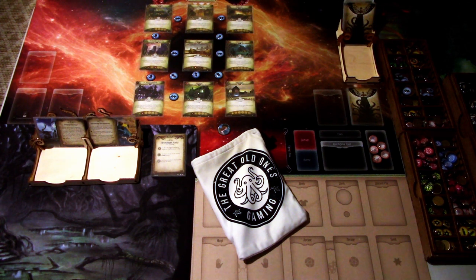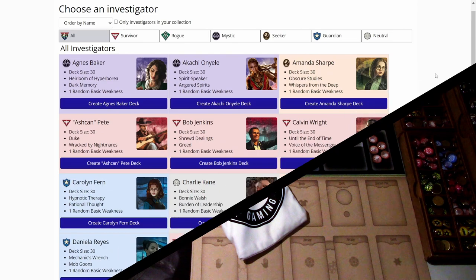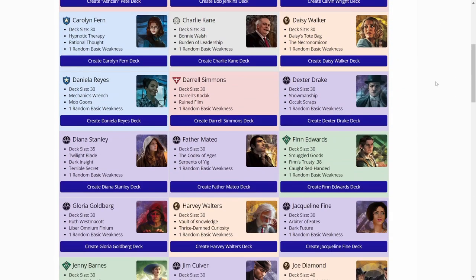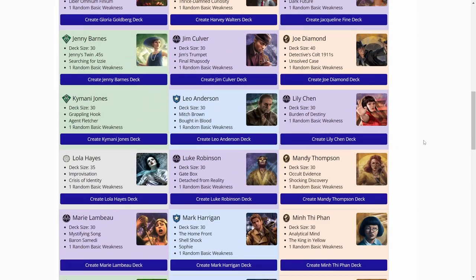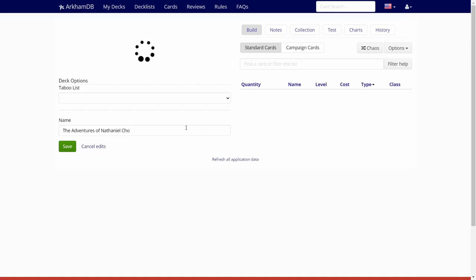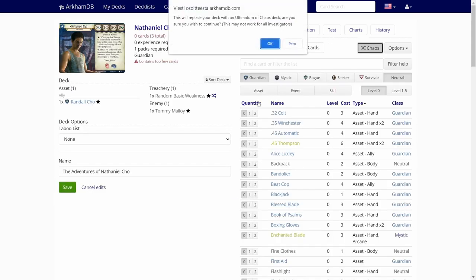Let's hop over to ArkhamDB.com and see what kind of chaos deck we can build. We are over on ArkhamDB.com — let's just search for Nathaniel Cho. There he is. Let's go right into it and push the chaos button to see what kind of deck we get.